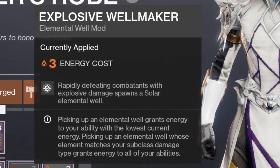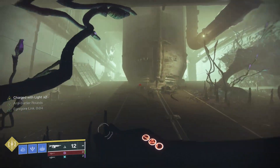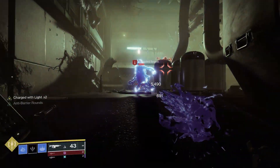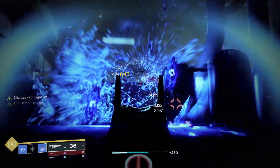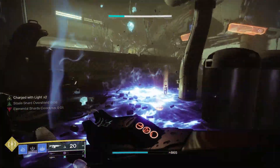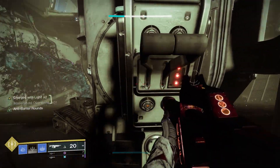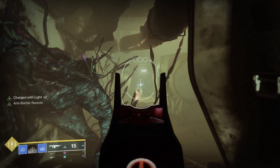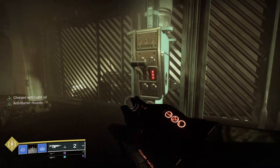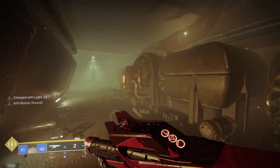You can do this with any subclass, but the thing about Stasis is that with Explosive Well Maker, Stasis shatter damage also procs it — on top of EM Anomaly proccing Explosive Well Maker. This means you can make solar wells to recharge things like your grenade, which lets you use more Bleak Watcher turrets faster. So you're getting the benefit of crowd control with Stasis as well as recharging your abilities.